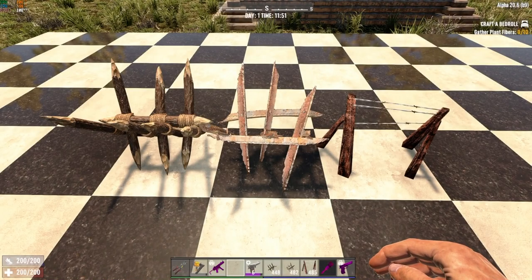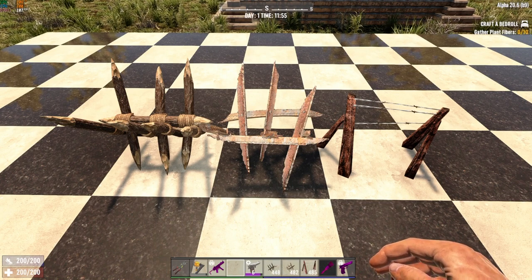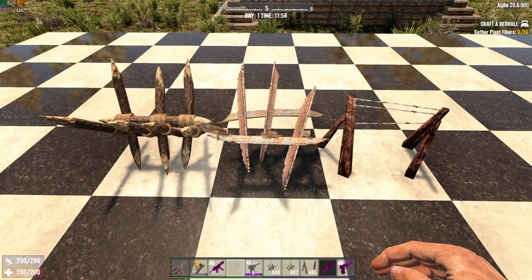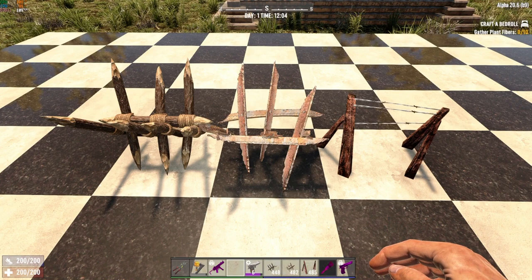Welcome back. If you've clicked on this video link, you're here to learn about spike traps — also included here are barbed wire traps. This video may not be as glamorous as some others because these are probably the most basic traps in the game. They can be used to help you in your base building and dealing some damage to the zombies. From left to right we have wooden spikes, iron spikes, and barbed wire.